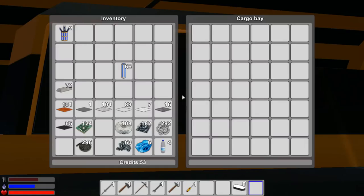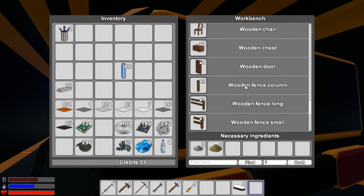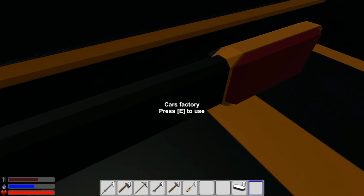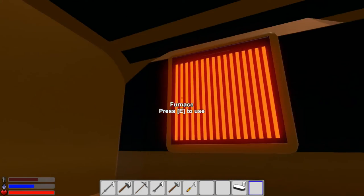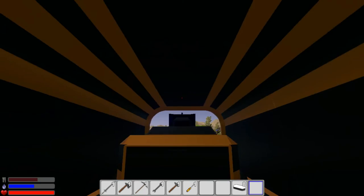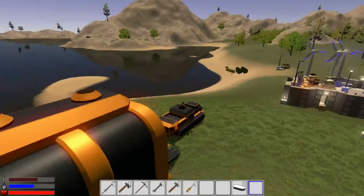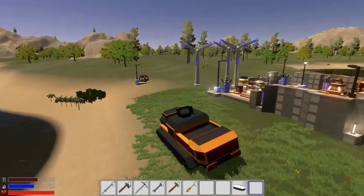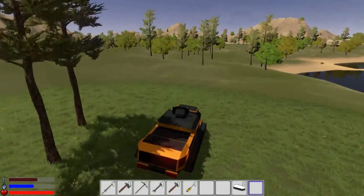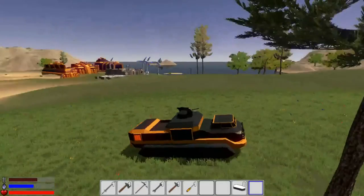Oh yes - look at this! The ground vehicle has a cargo bay and even a workbench inside, though it looks like just a regular workbench. And there's a furnace in here - that is freaking cool! This is a great vehicle to take on expeditions. And it has guns!